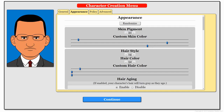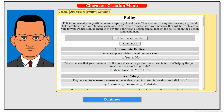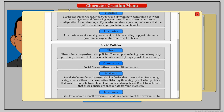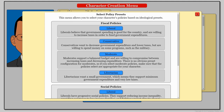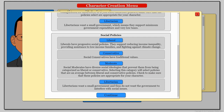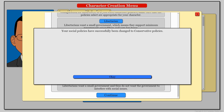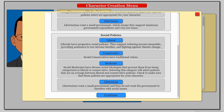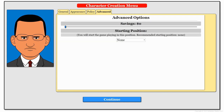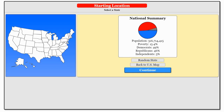We're going to randomize appearance and policy — just select policy presets. You can go here and select what you want in terms of fiscal policy; let's go liberal. Social policies we'll go conservative — a little mixed blend, as it were. We'll go ahead and continue. We go to advanced, and we'll start with 20 million. We'll jump to Texas this time — very red state — but we're going to go near Austin, hopefully.